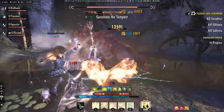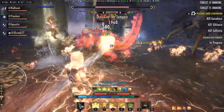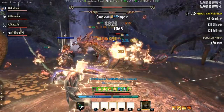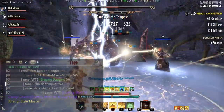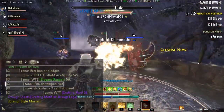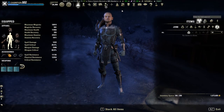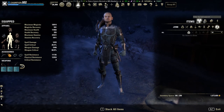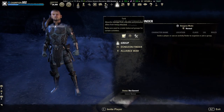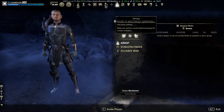These group dungeons are made to play with a group of four players — for example one tank, one healer, and two damage dealers. There are different ways to find a group. Many people look via zone or guild chat for a group; you will see messages like someone looking for one more damage dealer for the veteran Tempest Island dungeon. Or you can use the Dungeon Finder which will group you with random people. When you press P, the group and activity finder interface opens. On consoles there is an extra menu point for the activity finder. First choose your role: tank, healer, or damage dealer.